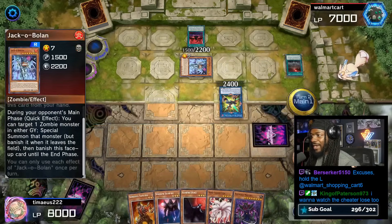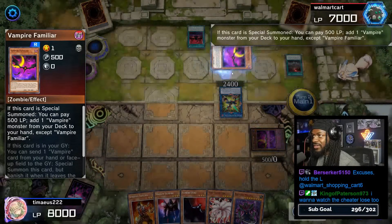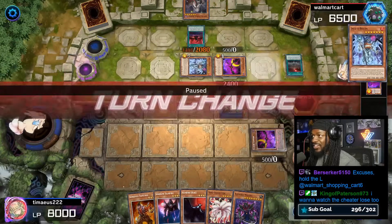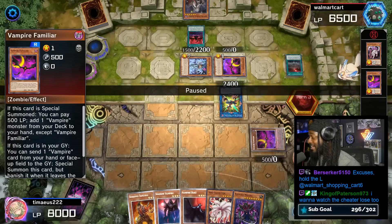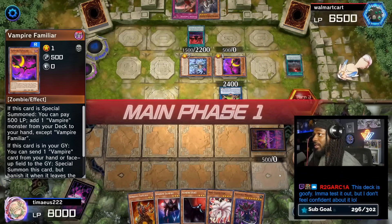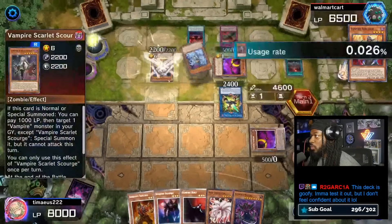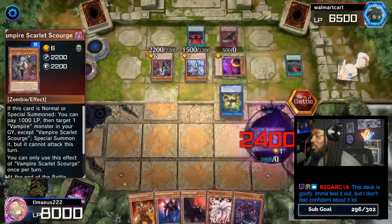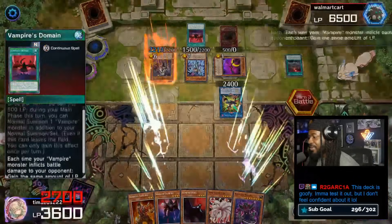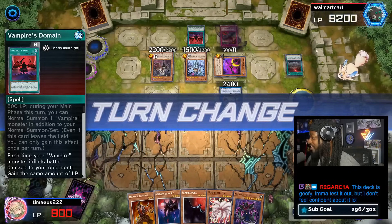We draw Shadow Vampire. We set a monster in defense which triggers Jackal Bolin to summon Vampire Familiar. Vampire Familiar again then adds Scarlet Scourge. I think there's actually an impact here because Vampire Familiar should have been banished — this is the second Vampire Familiar, showing the clear impact of having multiple copies of cards in your deck. We then go Vampire Sorcerer to banish and tribute to summon Scarlet Scourge, and it looks like we have Tamiya's opponent on the run. We put him down to 900 life points and we have 9,200 life points ourselves.